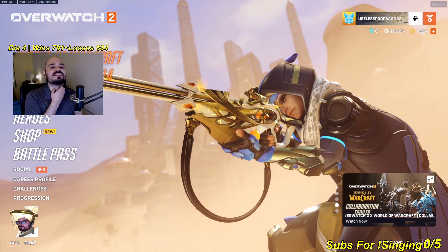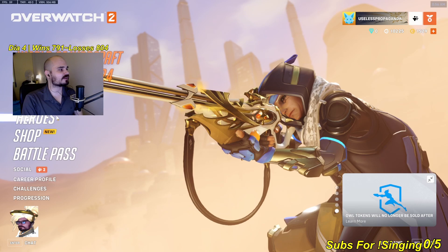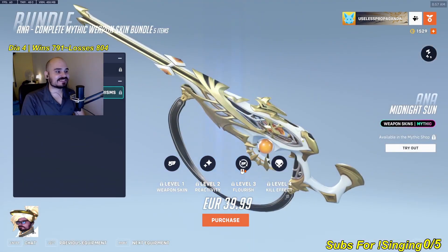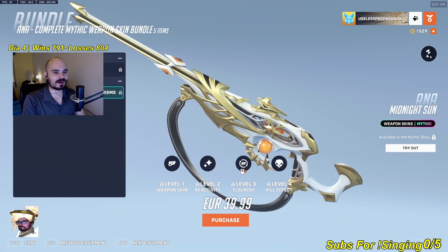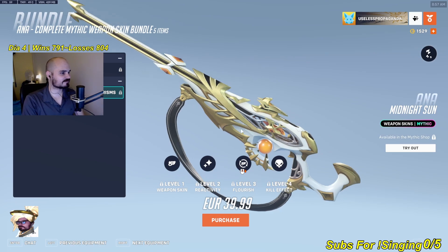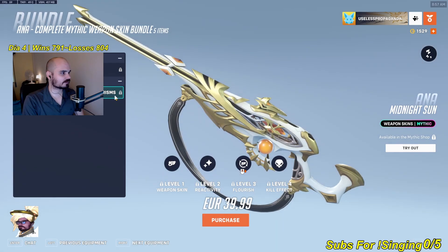We have a new weapon charm — a weapon charm and a new weapon skin apparently. Can I test it out? 40 bucks — isn't that a little bit too much? Well, you can buy it with prisms. Why does it say prisms there?